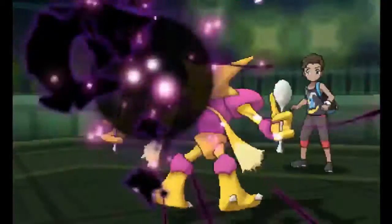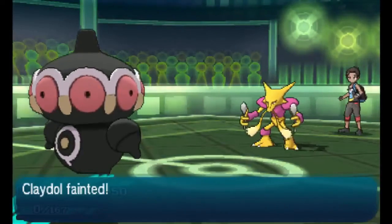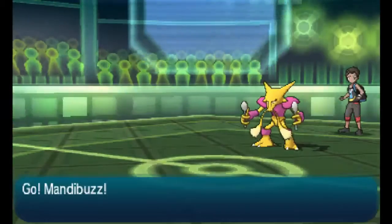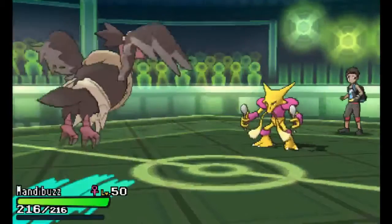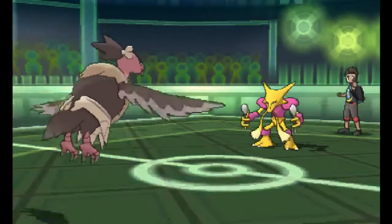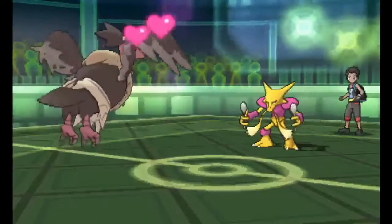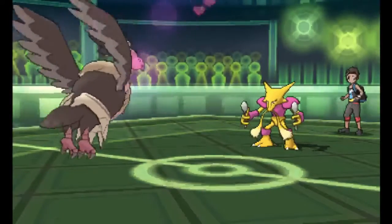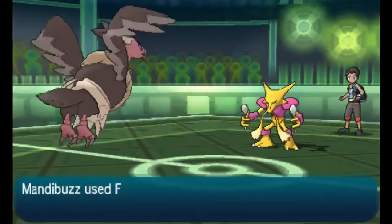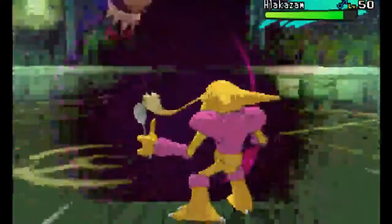He's going to go for Shadow Ball again and it's going to be enough to finish off my Claydol. But Claydol did really well here - it got the Stealth Rocks up and took the Fightinium Z. If that had been my Hydreigon, it would have gone down to that. Now, this Alakazam actually has Attract. Attract is a move you don't really see that much in competitive play because it's really iffy if it works or not. Luckily for me, Mandibuzz breaks through this one turn.